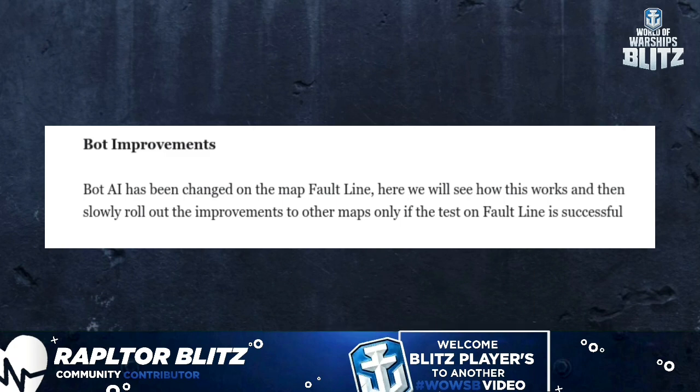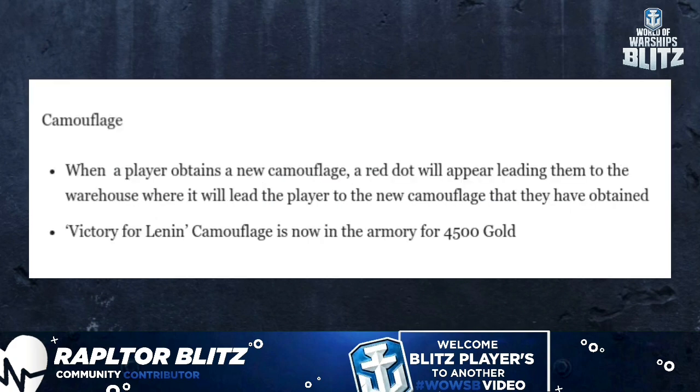Bot improvements: the bot AI has been changed on the map Fault Line. The improvements will roll out to other maps only if the Fault Line test is successful.